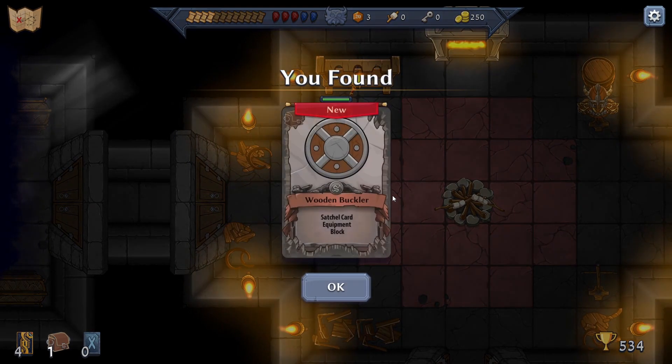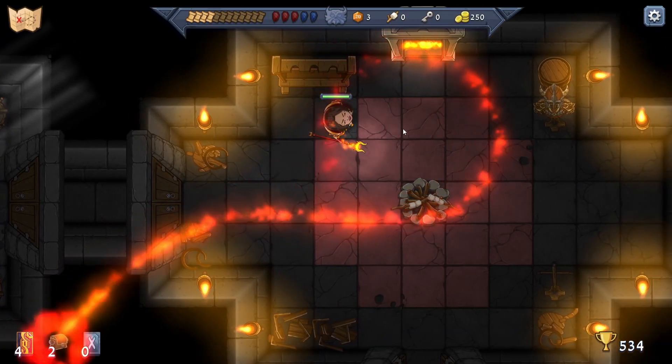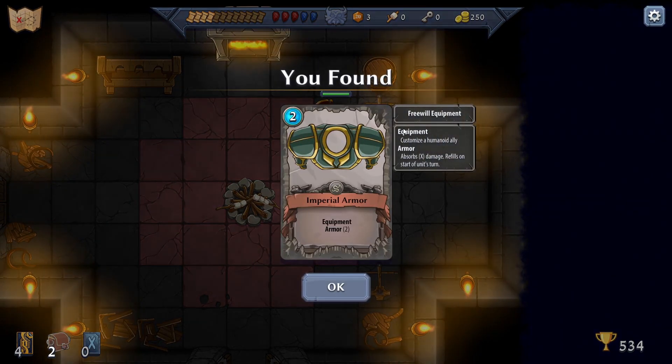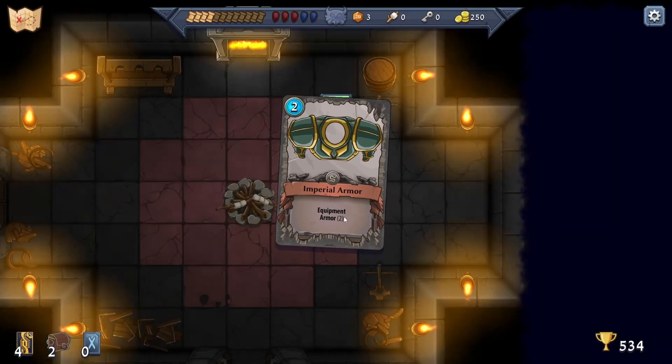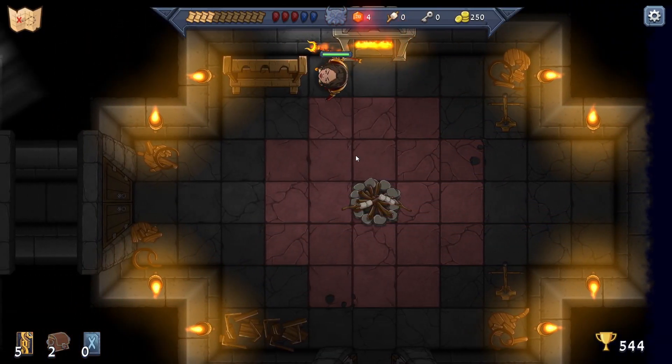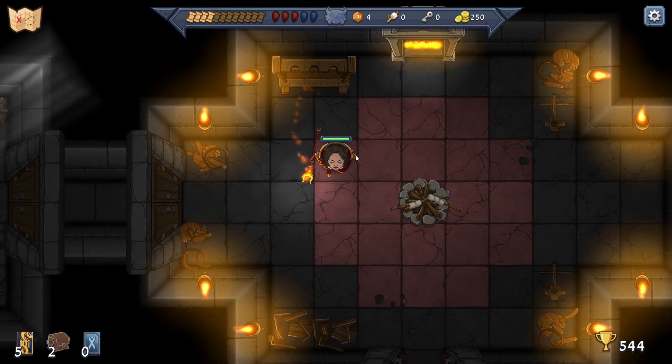Some equipment: a Buckler - the next physical attack from the front sides human ally... We've got another one of these. Why does it say cost two? What was that button/noise?